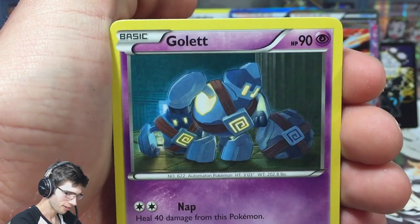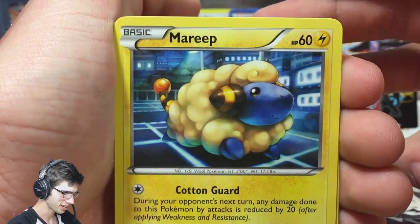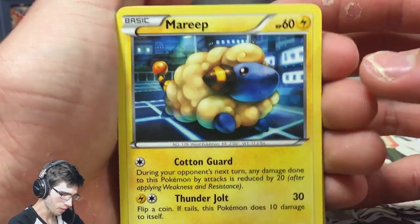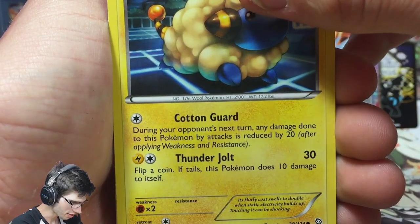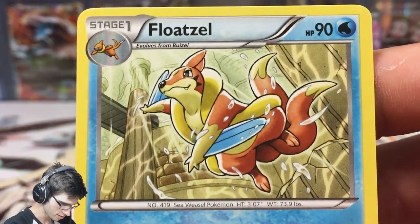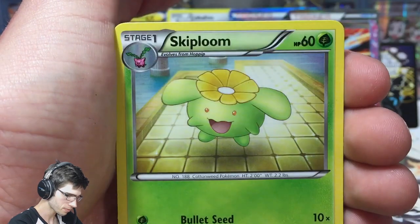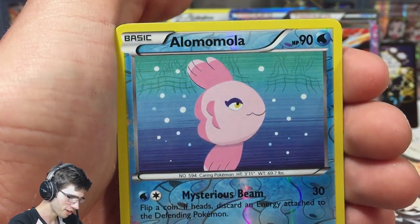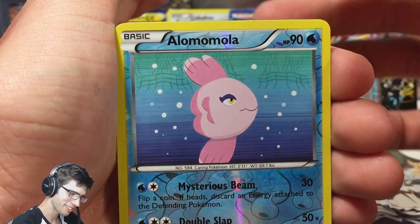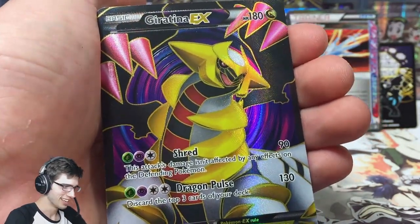We've got an Electric type, Golett, Minccino. I can't believe I was just speaking of a full art and we're actually going to get a full art — this is a crazy tin opening. Look at that at the back there! We got Marill with Cotton Dart and Thunder Jab, Floatzel — I really do like that art for some reason, it looks like a rare art almost. Then we got Roserade, Jumpluff in reverse, and an Alomomola reverse rare with Mysterious Beam and Double Slap.